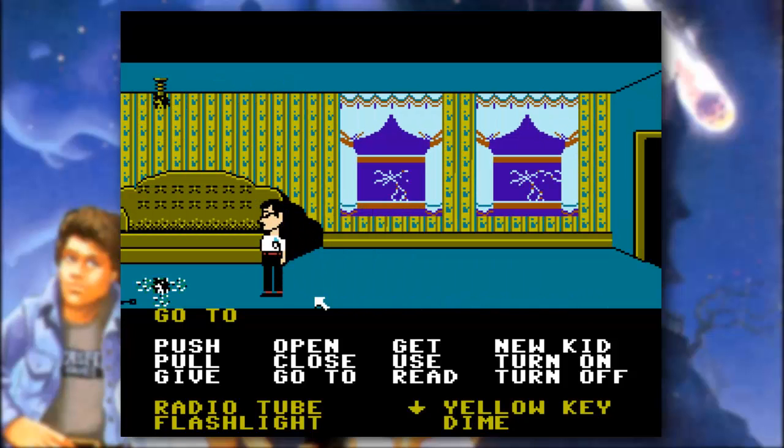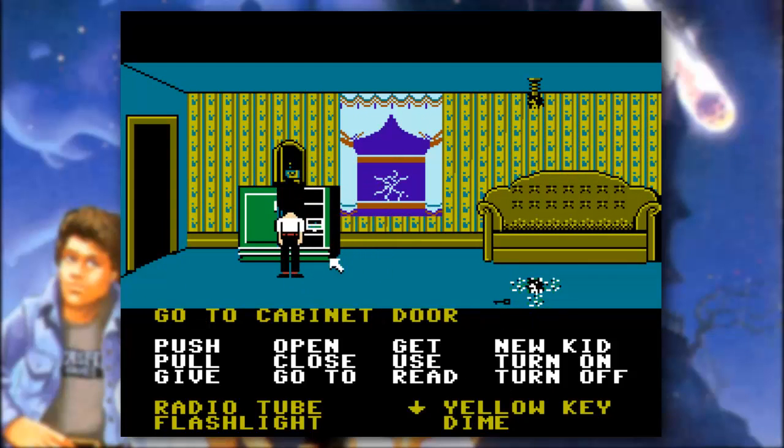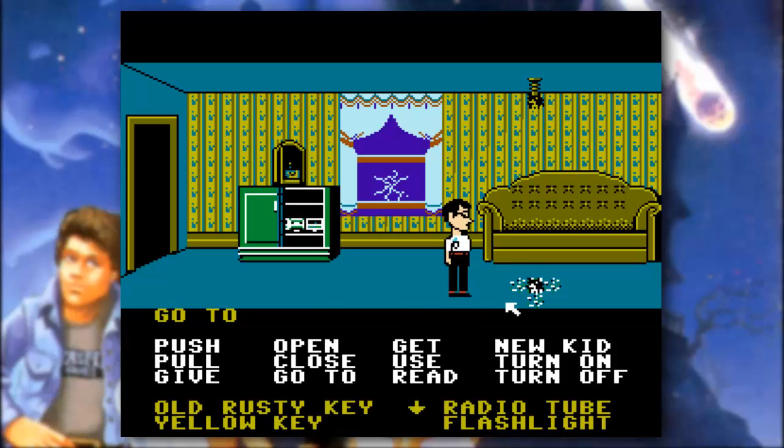Oh wow — all the windows shattered and so did the chandelier! Let's go ahead and turn this off. And inside of the chandelier, we have the old rusty key.